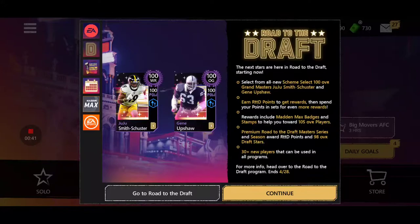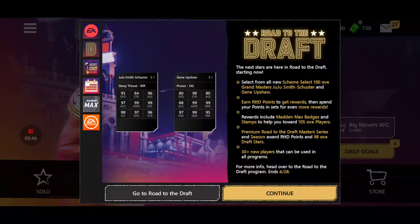For those of you who spend money, it's going to be super easy to get 105 Overalls. But first, let's look at these two Grand Masters. JuJu Smith-Schuster has 95 Speed, 97 Acceleration, 99 Catching, 99 Awareness, and 99 Catching in Traffic. He's looking pretty nice.